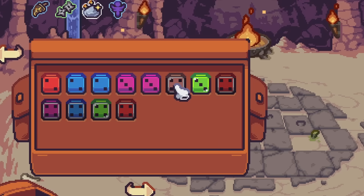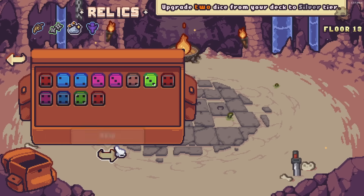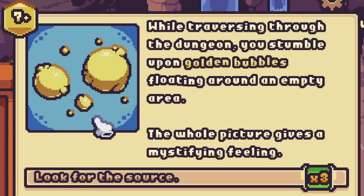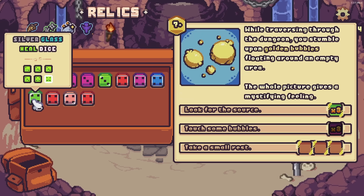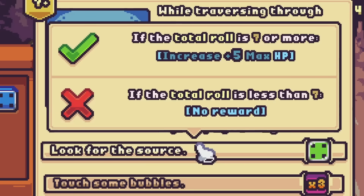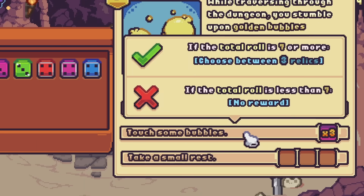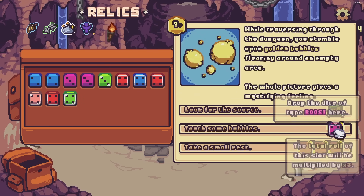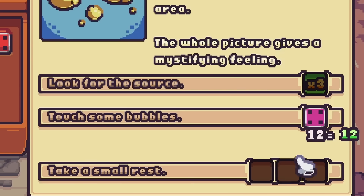What is this — golden bubbles? The whole picture gives a mystifying feeling. Yeah, they look like lemons. I think I want to look for the source, and we'll use this silver health dice for that. If we get this, we'll get five more max HP — but we can get some relics too. I think I'm more interested in the relics now that I think about it, so we'll touch some bubbles and hopefully get a seven. Beautiful — we just crushed it. Choose between three relics.